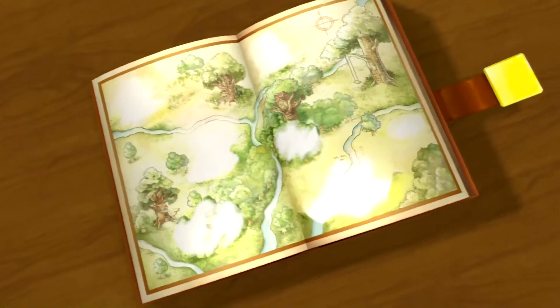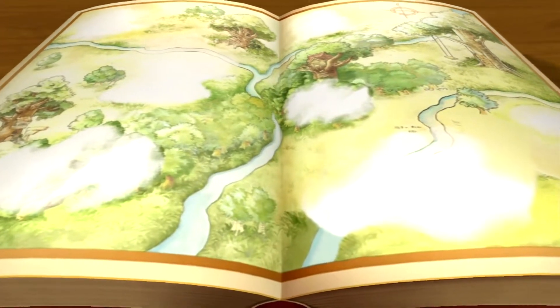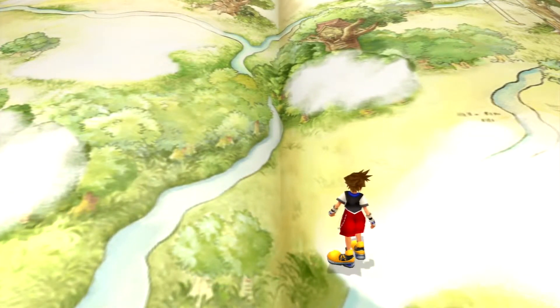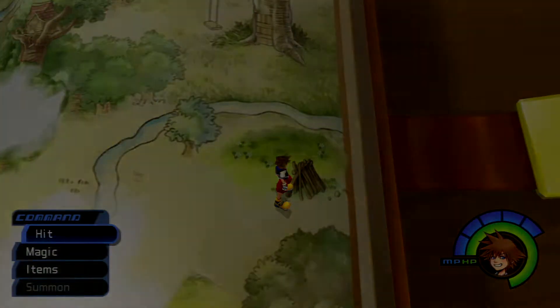Remember way back when we visited Traverse Town a second time — we delivered a dusty old book to Merlin. He said that there are some pages missing and we have to go find them all around the world. If you have all five torn pages, that means you're ready to take this place on. It's a world within a world.